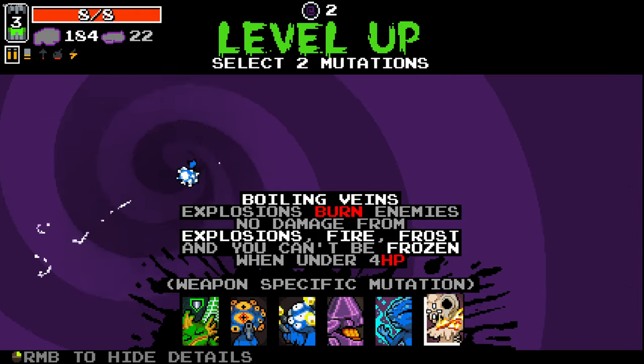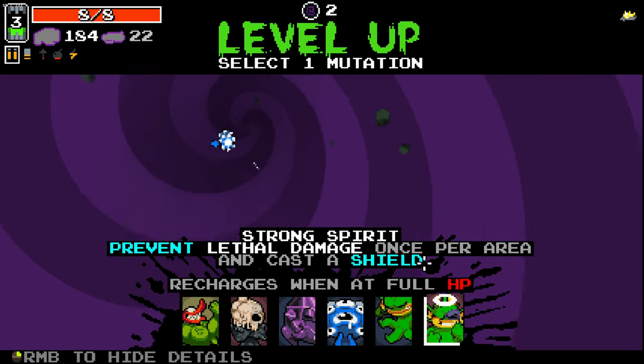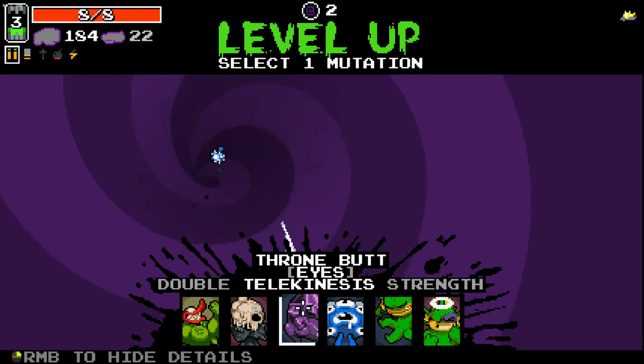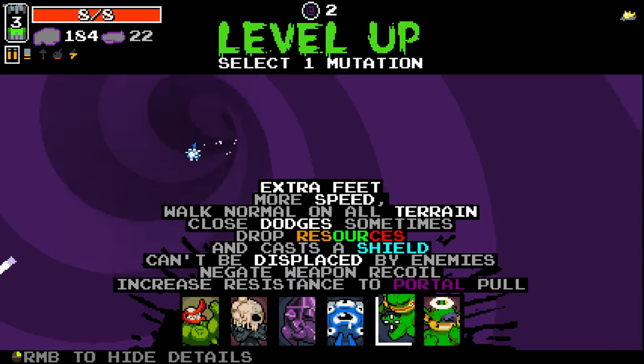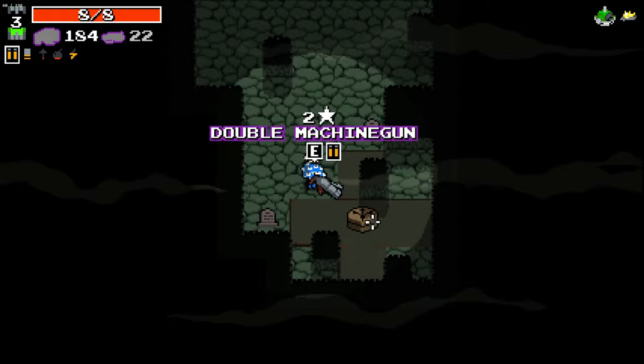Boiling Veins is one of the ones that we wanted. We'll take Boiling Veins. Let's go with Strong Spirit just for some survivability.